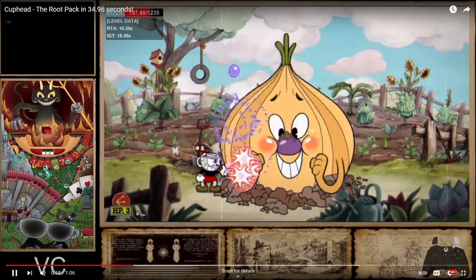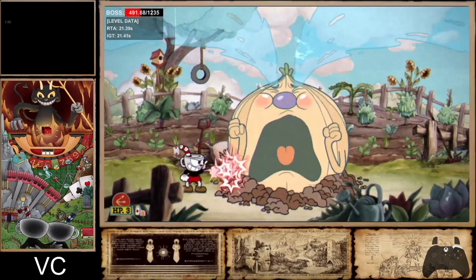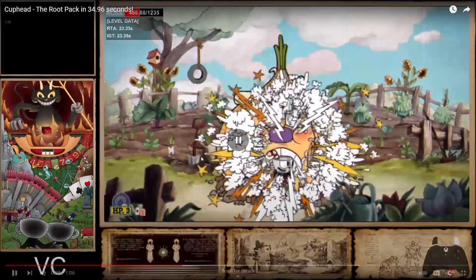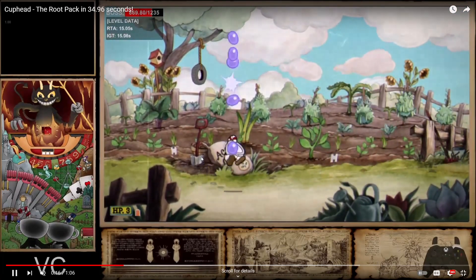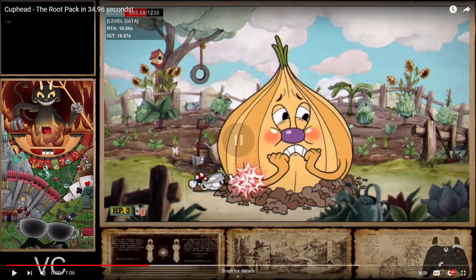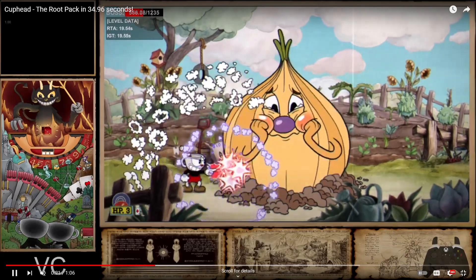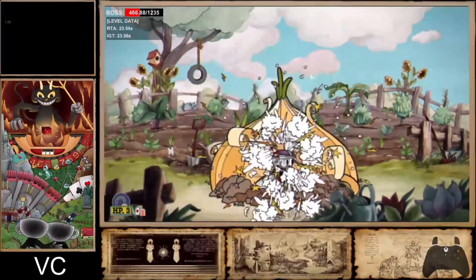Let's watch that in real time again. I go for the triple, walk in. One important thing to note: when going for the triple on the onion, this is when you can start doing it — because if you try as soon as the onion appears, the onion's hitbox is shifted a little to the right so the triple won't actually work.